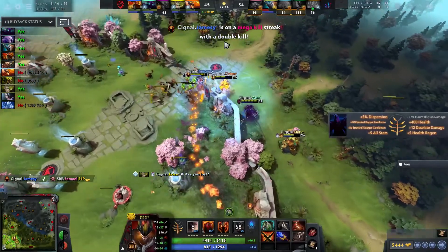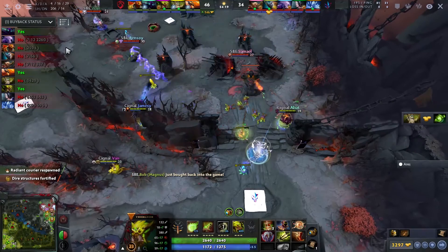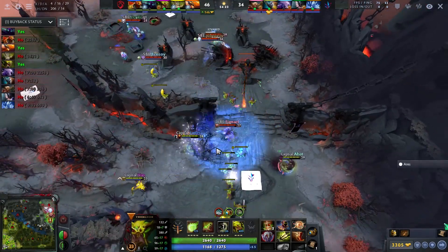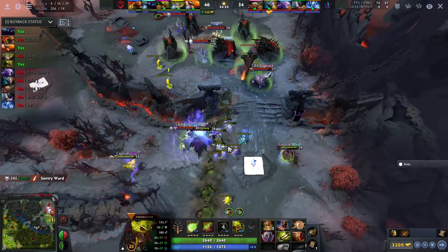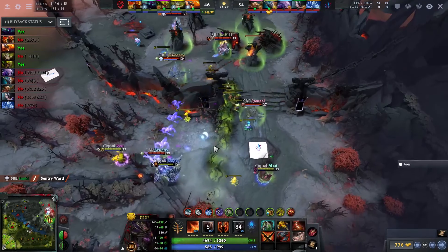They are four down — all buybacks. Dire just have five lives where Radiant they've got eight with their buybacks available.